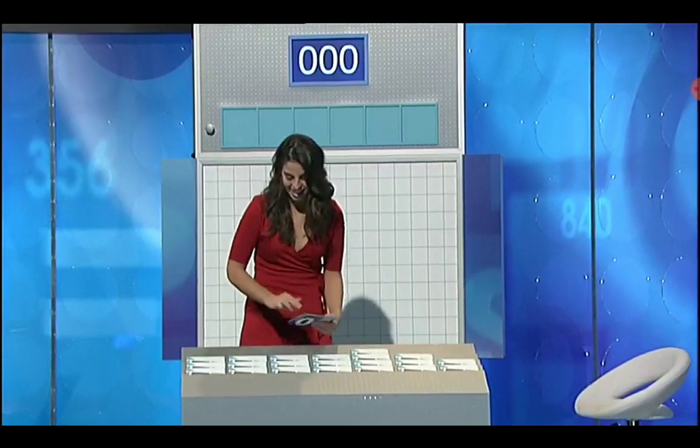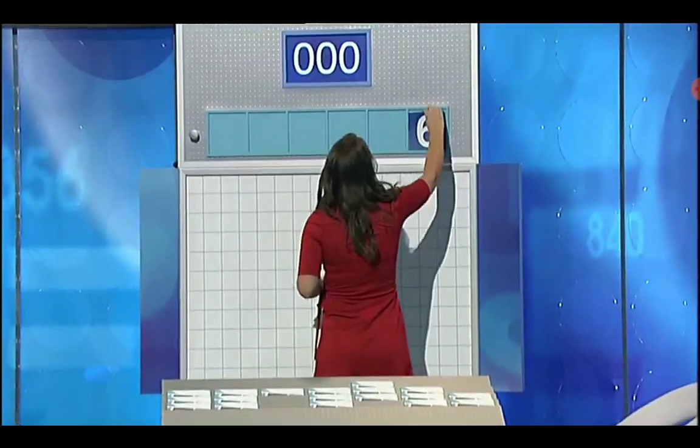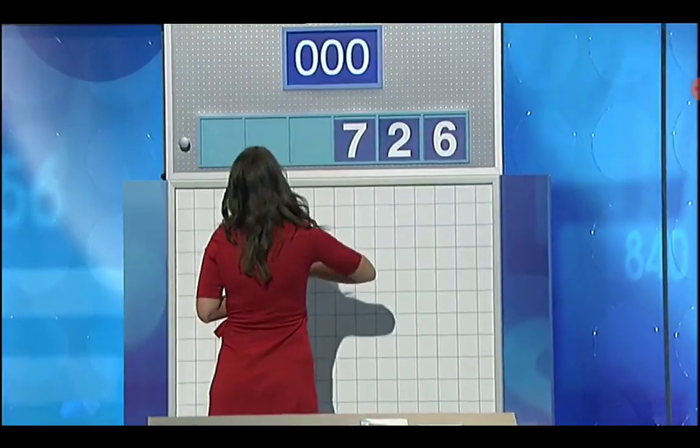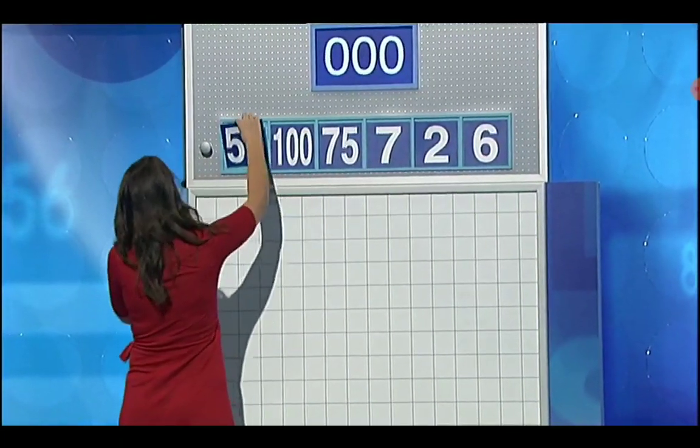Last numbers game for the week. Stephen, your selection. Stephen requests three large and three small numbers. The small numbers are 6, 2, and 7, and the three large are 75, 100, and 50.